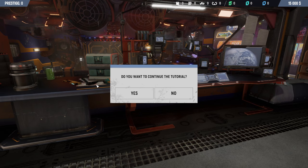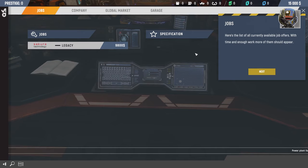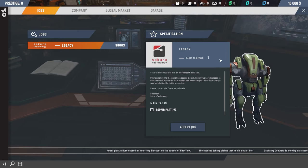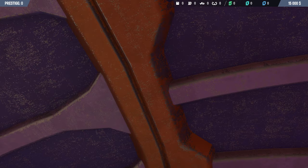Here you can see the list of all currently available job offers. With time and enough work, more of them should appear. This panel lets you view the details of selected jobs — the corporation, the mech model, the job description, and what tasks you need to complete. We need to repair one part and clean the mech. I'm down for that.